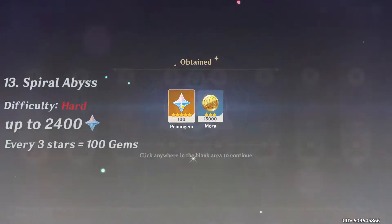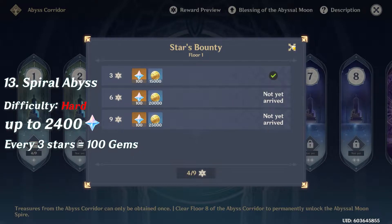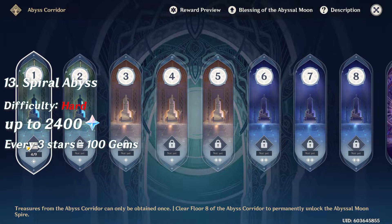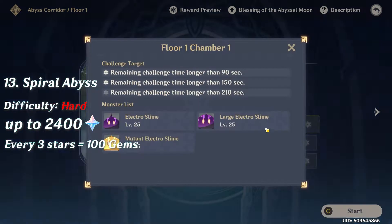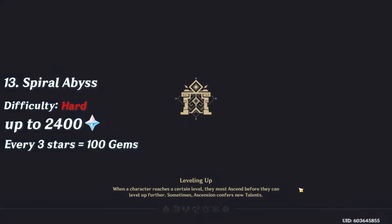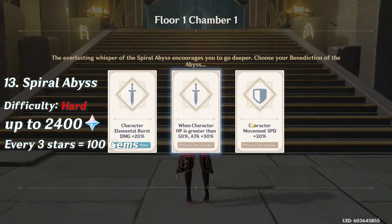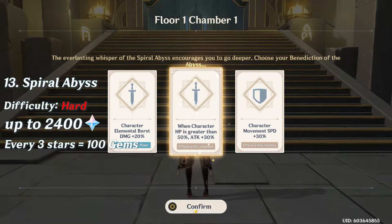The last item is number thirteen: the Spiral Abyss. There are eight floors, each with three sections with different challenges. Depending on how long it takes you to complete those challenges, you'll earn stars. Every time you get three stars you'll get 100 gems — so out of eight floors you can earn 300 gems per floor, that's up to 2,400 Primogems. The Spiral Abyss resets every two weeks, making it definitely one of the best ways to earn Primogems.